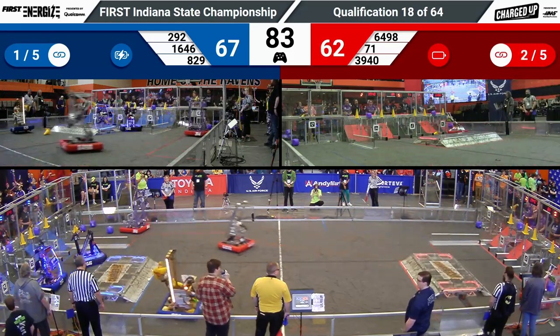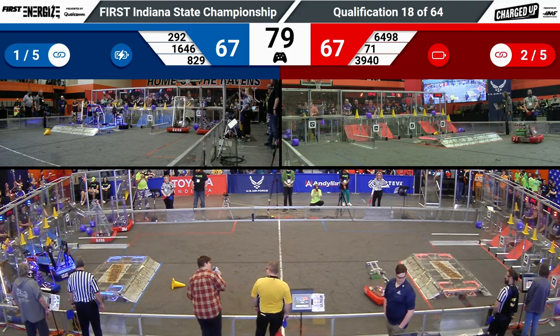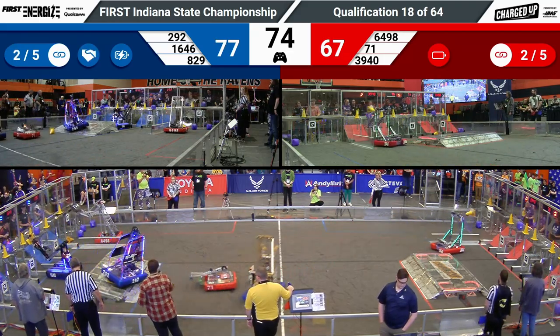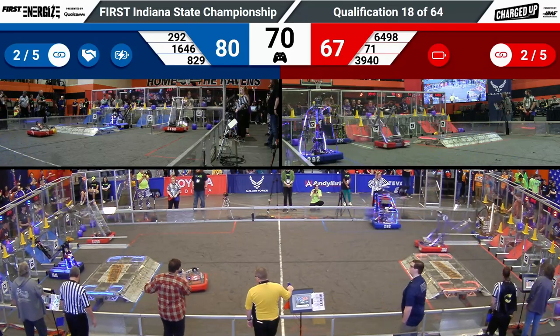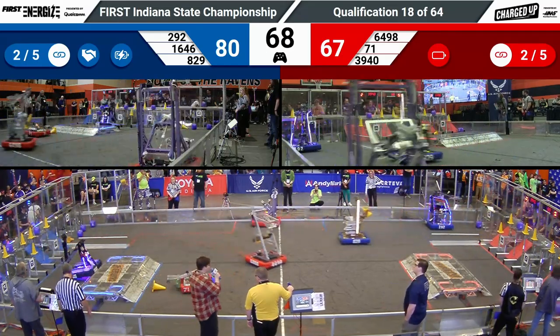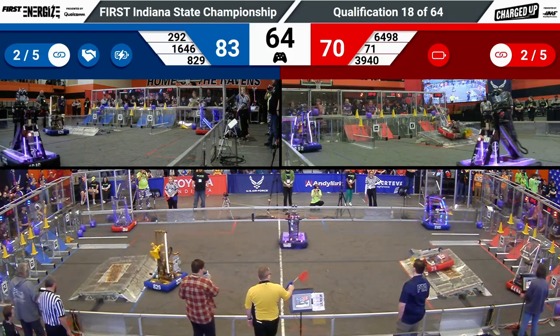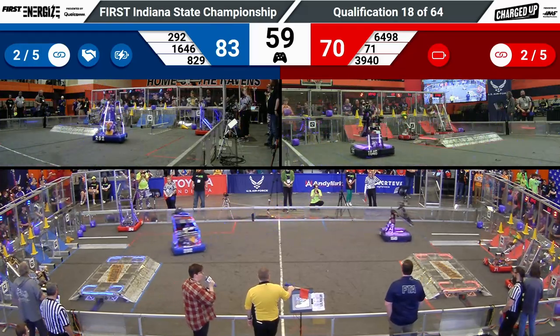Blue is leading Red by 25 points. However, Red is trying to catch up. Team Hammond dropping a cube in the low node. It looks like, unfortunately, it's not going to score — it's over that tape line. Blue Alliance firing on all cylinders. 829 Digital Goats scoring a game piece, heading back over to their substation to grab another cone. Meanwhile, 71 snatching the last cone that was in the center of the field ready for ground pickup.